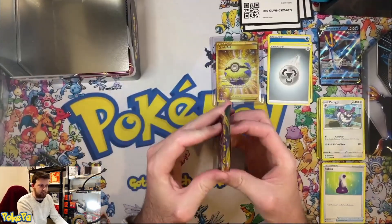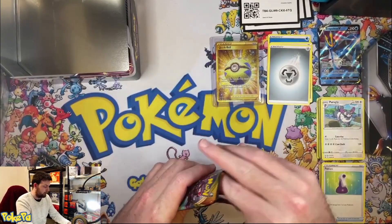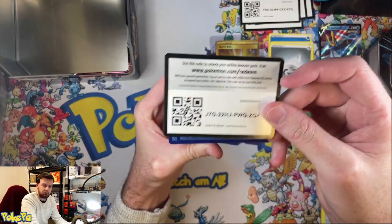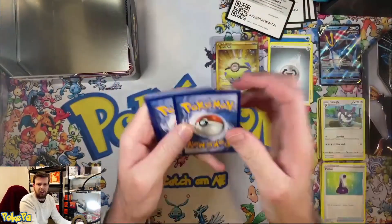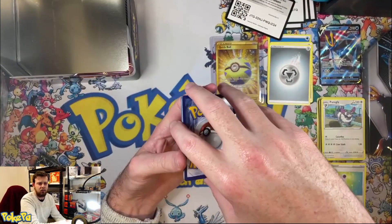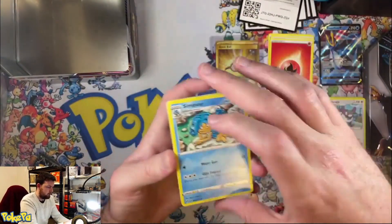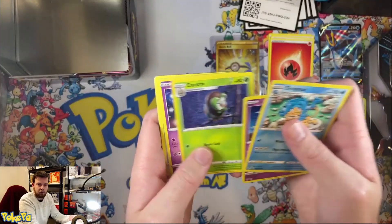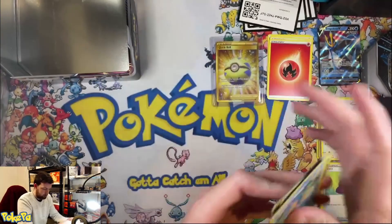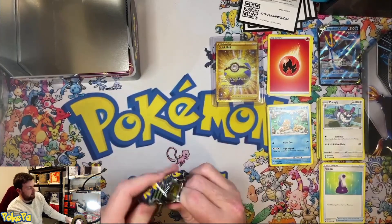Let's go for our Darkness Ablaze — get me that Cherrim Z for the collection. That's never good news. One, two, three, four — let's go for a steal. Nothing, nothing, nothing. And we've got our last one — we've got the Lost Thunder pack. No idea what's in Lost Thunder. Might even have to look her up, see what we got.